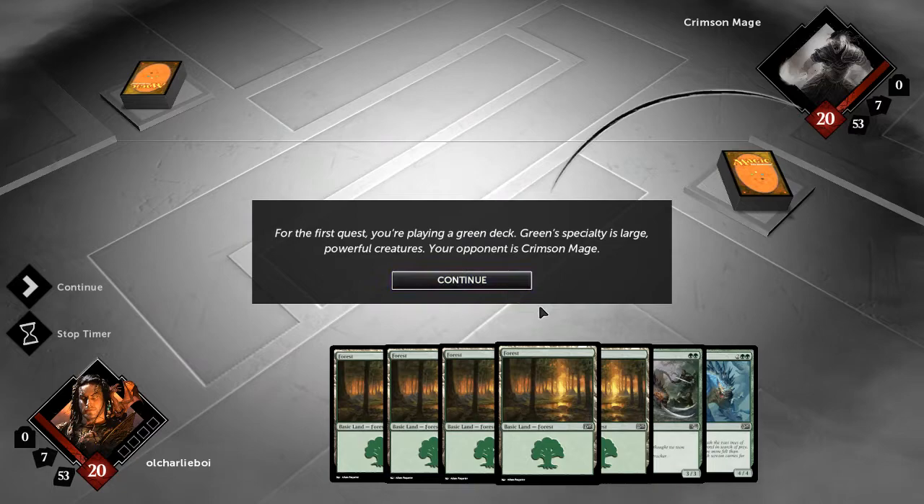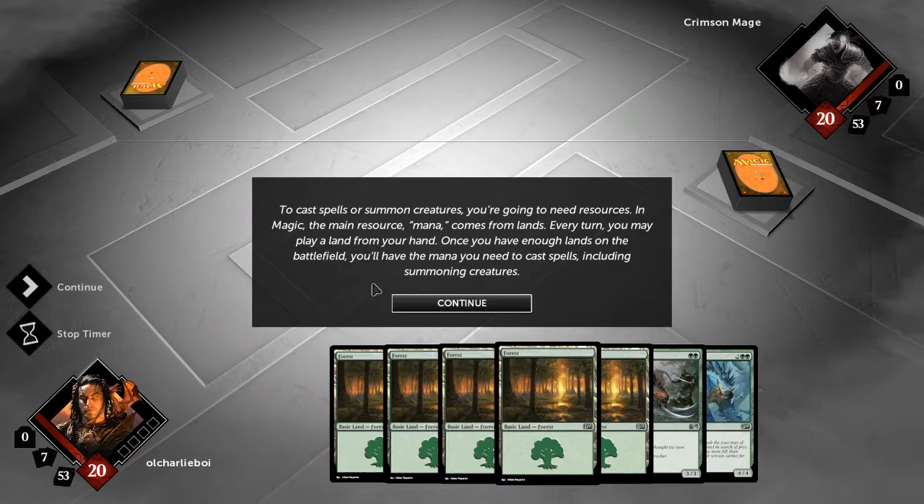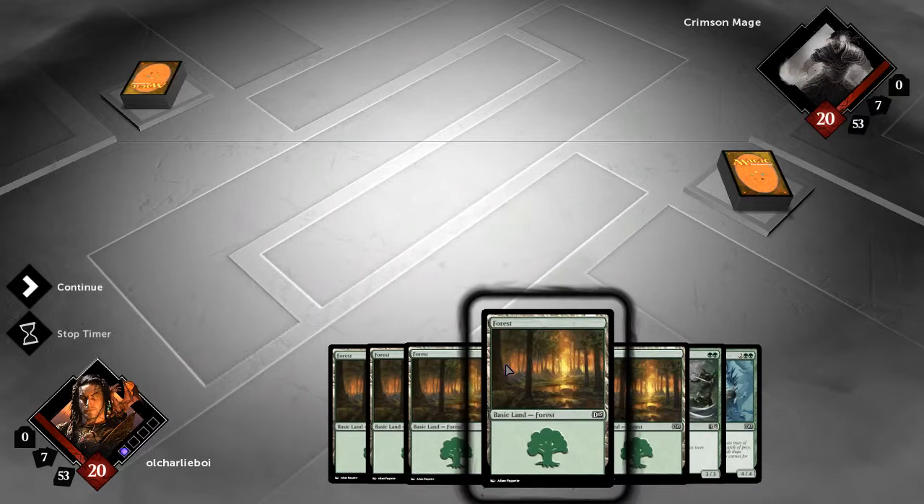After the tutorial, we get to pick out of various combinations of two-color decks, each having their uses. I think we get to play-test each one before we actually have to choose. To cast spells or summon creatures, you're gonna need some resources. In Magic, the main resource — mana — comes from lands. Every turn, you may play a land from your hand. Once you have enough lands on the battlefield, you'll have the mana you need to cast spells, including summoning creatures. We can only put one land a turn.